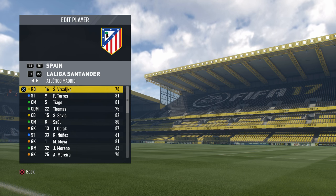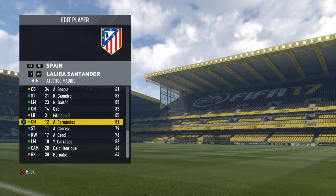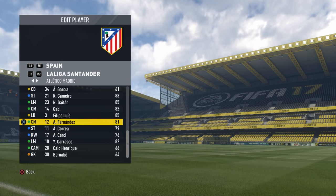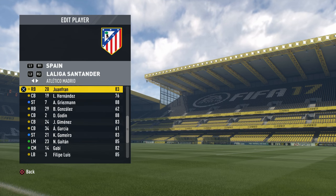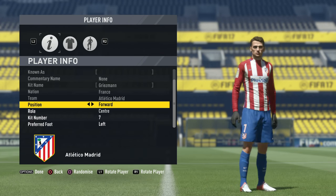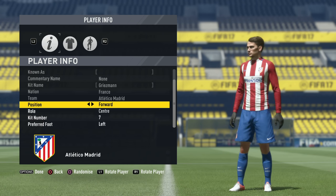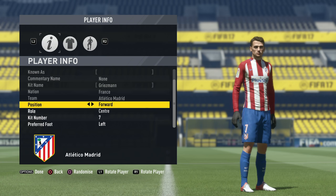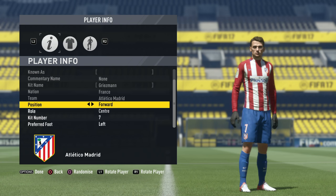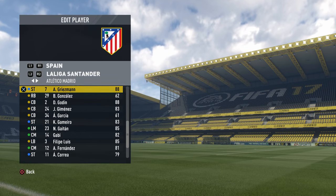Moving on to Atletico Madrid. You'd expect a lot better from here, but there's really not. I could only pick out one player, and that is the one and only Griezmann. He starts off at an 88 and actually goes up to a 92. I know that's only a jump of four, but I had to show one of the big guys. That's what he can get to — around about a 92, possibly a 93 if you use him well. It's not a bad jump considering he starts so high anyway.